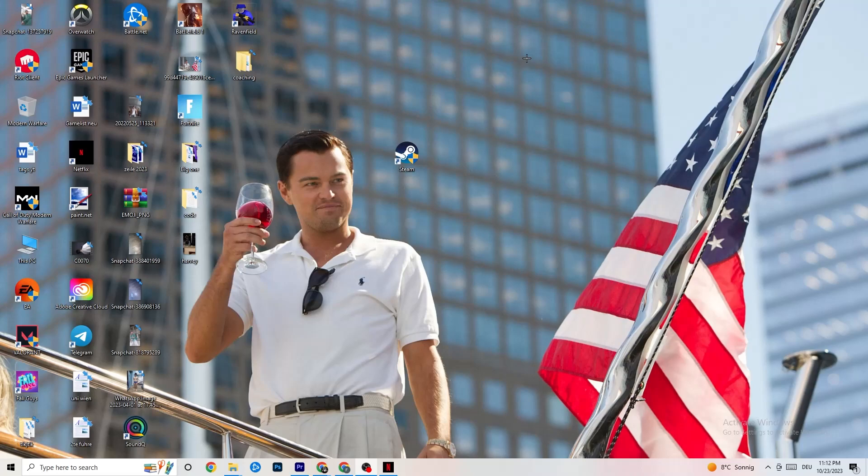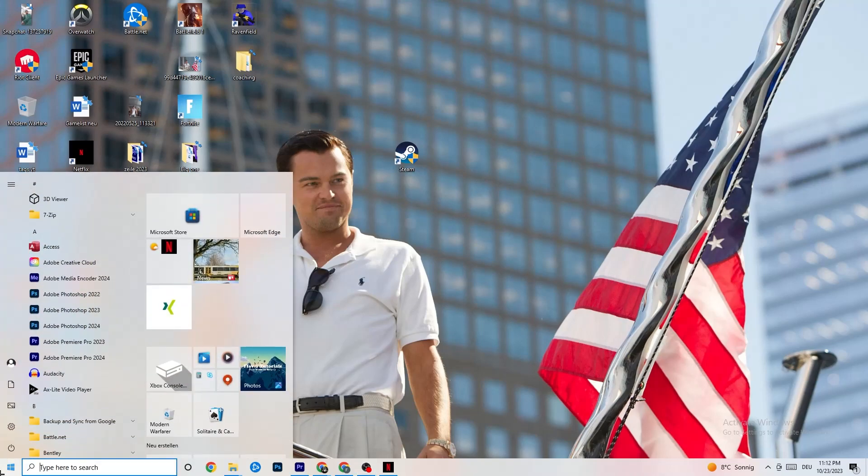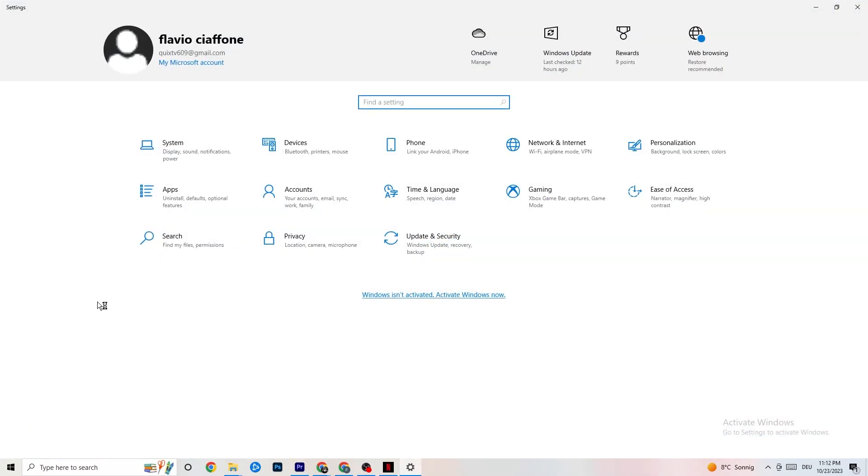If that doesn't work, it will probably be an error on your PC. Navigate to the bottom left corner of your screen and click on the Windows Settings symbol, or press the Windows key on your keyboard. Then click onto Settings, and once you're in Settings, click onto Network and Internet.